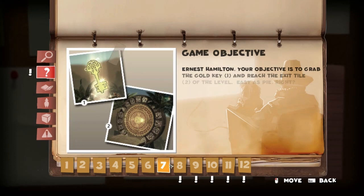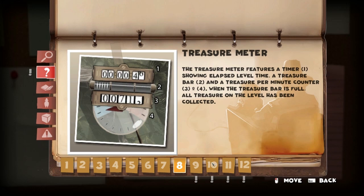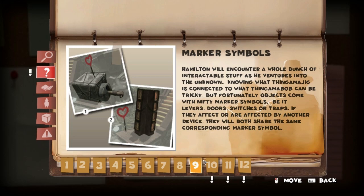Your objective is to grab the golden key and reach the exit tile. Sounds fair. Also, the treasure meter features a timer. When the treasure bar is full, all treasure on the level has been collected. Timed — never liked timed stuff. Interactable stuff. I thought it was 'interactive stuff' but there you go.